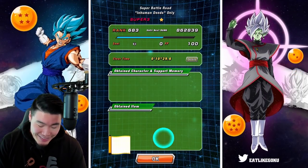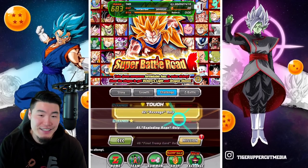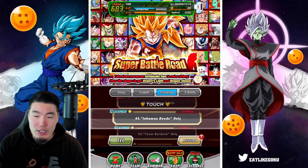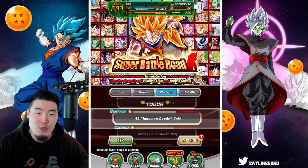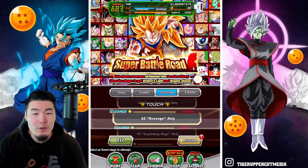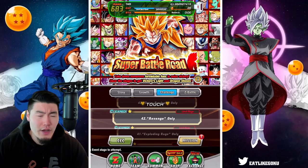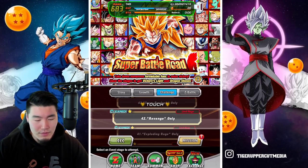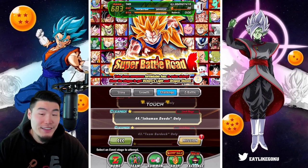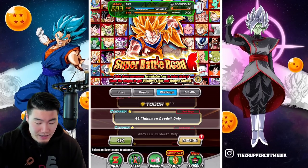So far, by far the easiest stage - easier than Team Bardock, easier than Revenge, easier than Exploding Rage. That was really chill. The fact that it wasn't just one enemy at the end was actually a good thing, because it made all three Pride Troopers weaker than a single target enemy like the Frieza on the Team Bardock stage or Super Saiyan God Goku. I think single boss stages are actually scarier than these multi-enemy stages - that's just my opinion.